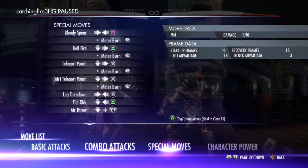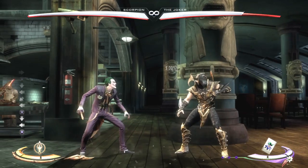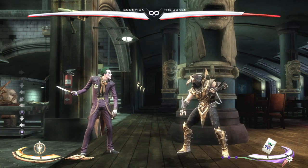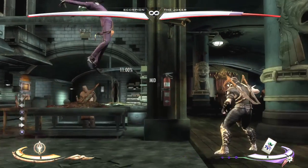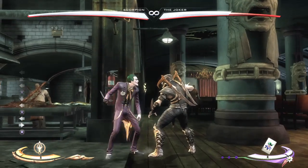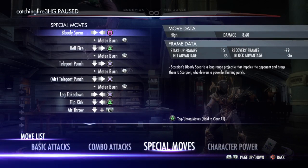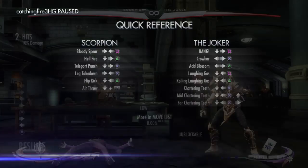I'm not good at this but I will be trying to memorize these. Air Teleport Punch — I can't do that one because I'm not good at stuff like that. Leg Takedown — right, left, X. There we go. Right, left, X. I'm showing you the good ones.